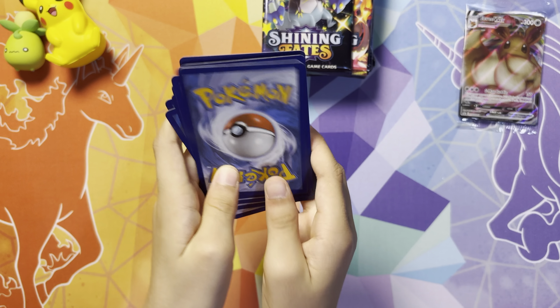It's another hit pack! Pack 3 gives us an Electric Energy, Floatzel, Rusted Sword, Luxio, Spinda, Rowlet, Morgpeko, Nickit, Eevee, reverse holo Elder Goss, and a holo Thievul.